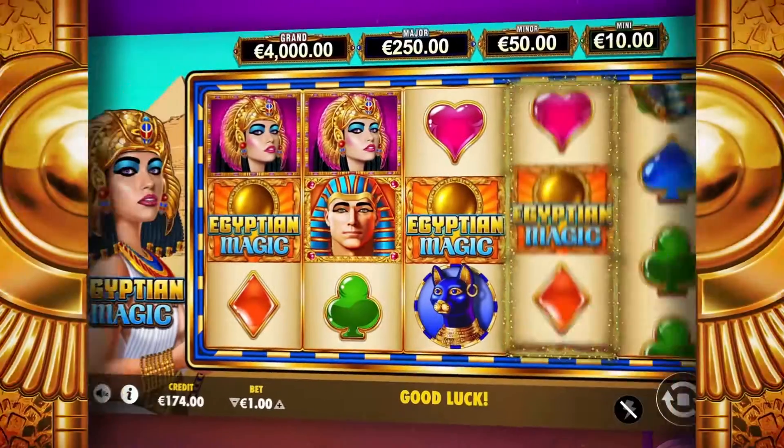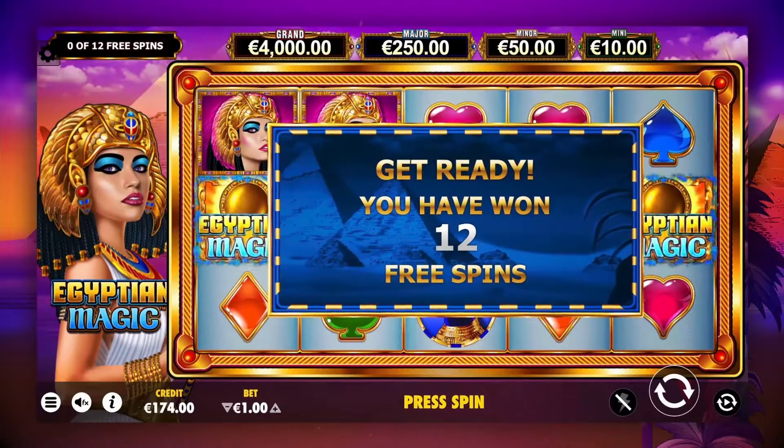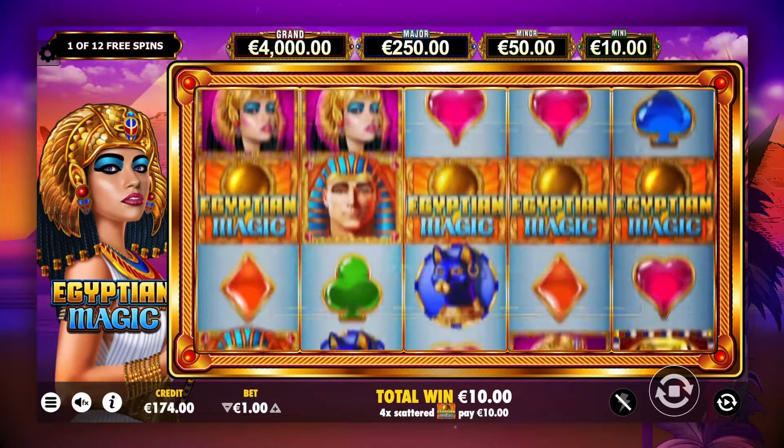Landing three, four, or five scatters triggers free spins, awarding eight, twelve, or twenty-five free spins respectively.